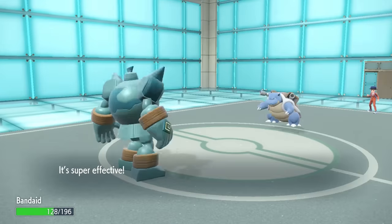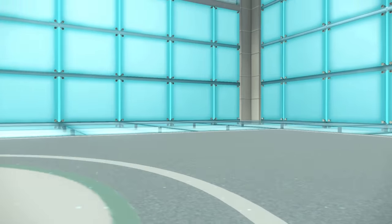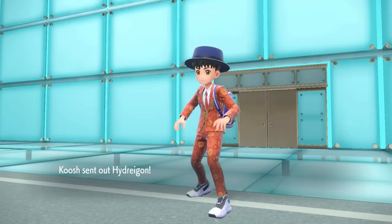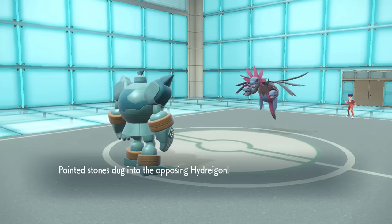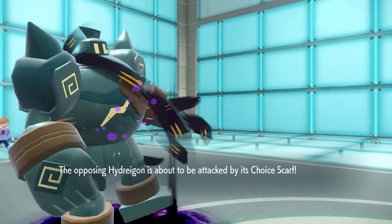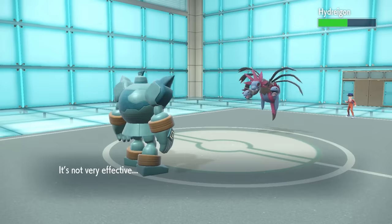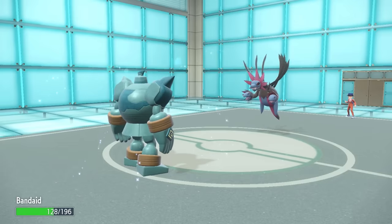I'm considering the fact that this could potentially be a Shell Smash Blastoise, and I expected them to likely go for that. But they actually just go for the Flip Turn as I go for Poltergeist on the incoming Hydreigon. While I do get some decent damage, the most important thing is we notice that I'm attacking it with its own Choice Scarf.